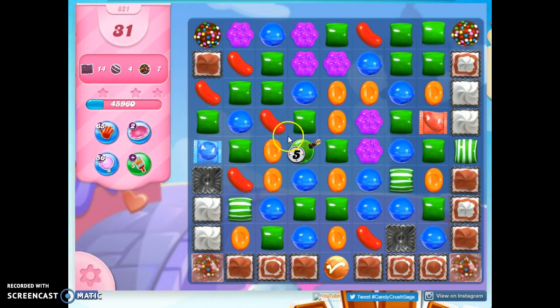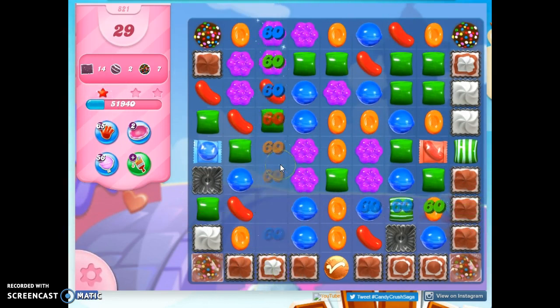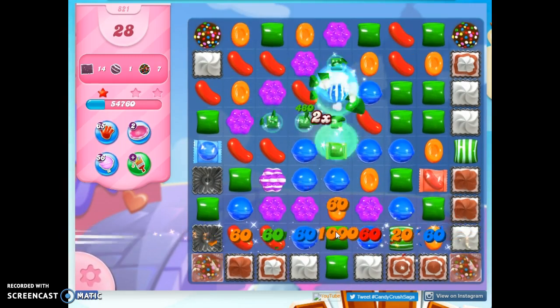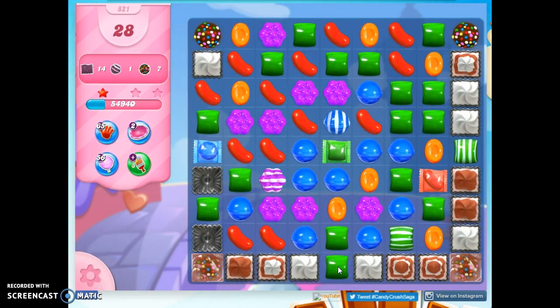I didn't create any new color bombs on the board. I do have this I need to get rid of. Do I have any opportunities for color bombs? Not really. Let's do this — and then this. We're getting those stripes we need. Actually, I'm not even going to worry about any more stripes; we've got them all. That lucky candy turned into a stripe, and I didn't need that. Oh well.